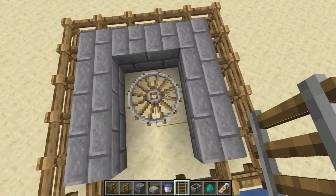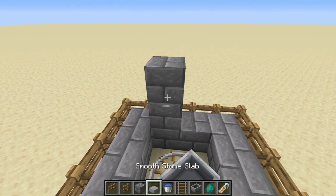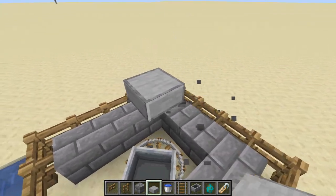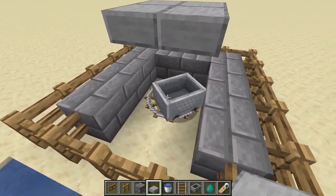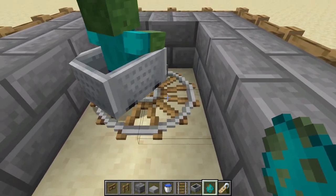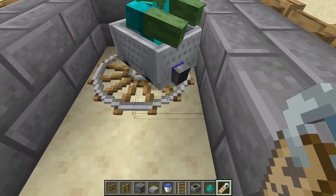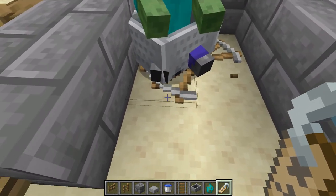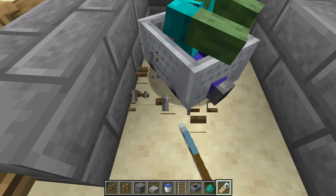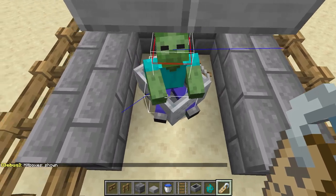Now you can place some rails in a 2x2 area to line up the zombie. You want to have them in the middle and a little bit towards the front. You might also want to throw some slabs on top at this point to protect the zombie from burning up if you decided to build the farm on the surface. Often I'll break the rail that's closest to me and also on the right side, so when the zombie comes off the rail he should be pretty close to the center of the farm.